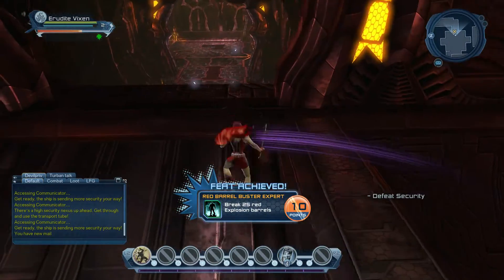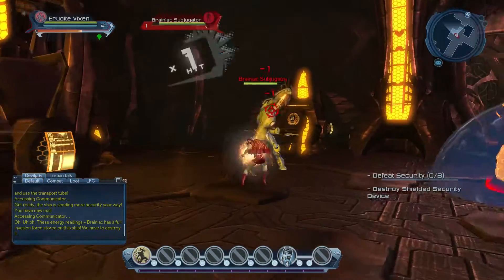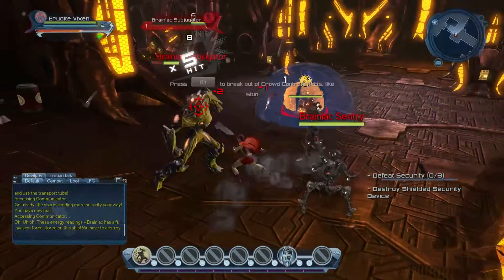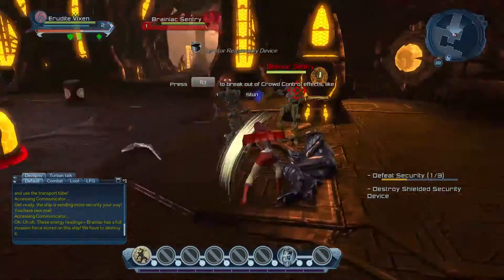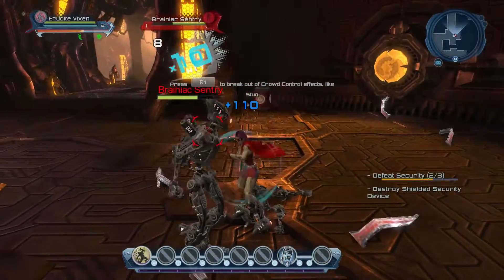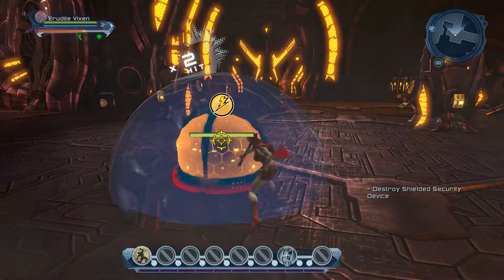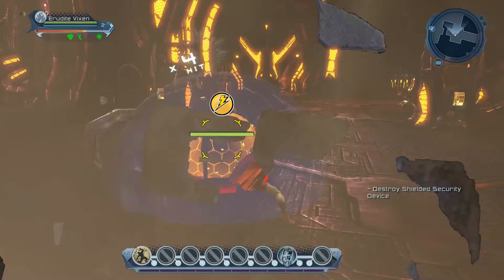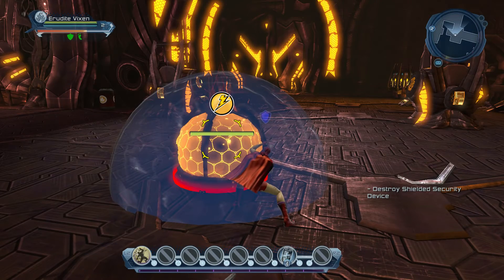Right there I just broke 25 barrels, I got another 10 points. Once you make it to the room with the little breakout ball, you definitely want to stay until you get your breakout feat — I think it's called jailbait or something like that. If you see the bubble up, just keep hitting it — don't block because it won't pop. It's just weird like that.